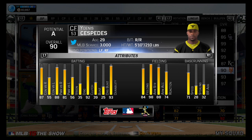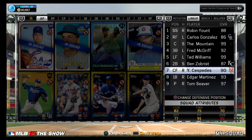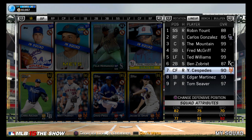Then we got Yoenis Cespedes — oh my gosh, 98 arm strength and 84 fielding. I mainly have this guy for his fielding and his power. He's batting .308, 6 RBIs, 3 home runs, and 16 games. I replaced him with Mike Trout, so obviously he's pretty good. His arm strength is phenomenal.